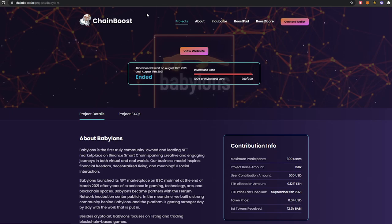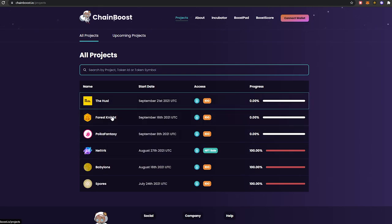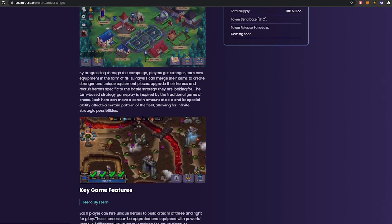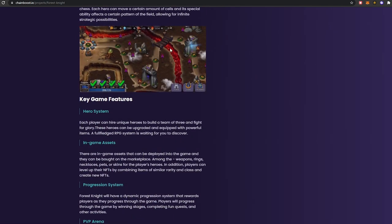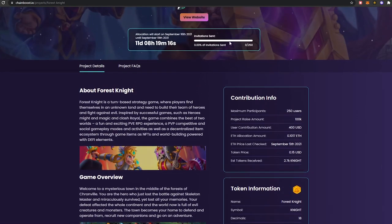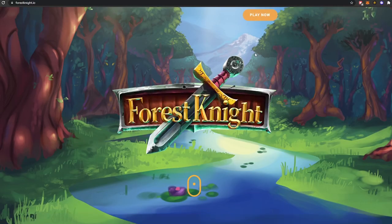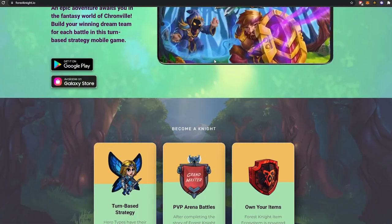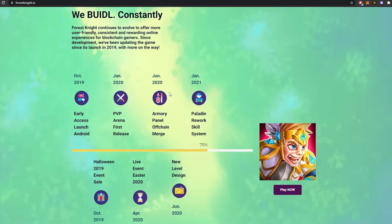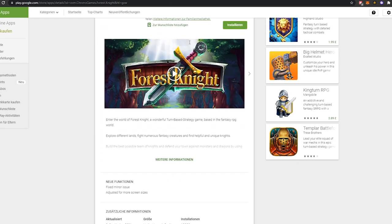Some of the upcoming projects include Polka Fantasy, Forest Knight, and a real-time strategy game that looks like it could be on Facebook or mobile. You earn the in-game Knight token. It's a mobile turn-based strategy PvP arena where you own your own items as NFTs. We've got 11 days if we want to get involved with that one.